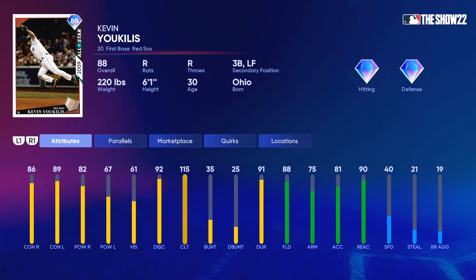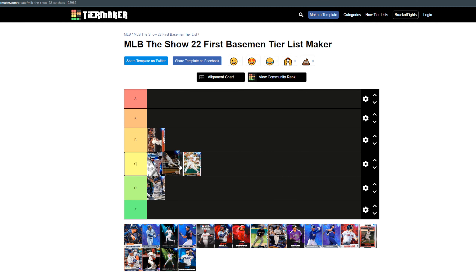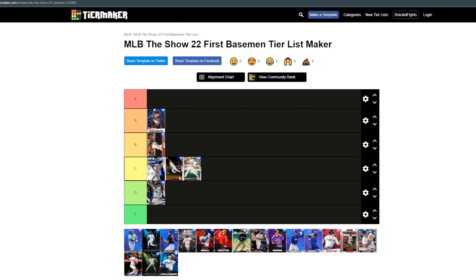Next up we have new legend Kevin Youkilis. Youkilis has reverse splits, which is good for now because of all the right-handed pitching you're gonna face. He actually has very good fielding and 40 speed. Youkilis is an interesting card that I don't know much about — I haven't used him yet, so I have no true opinion. I'm gonna say between B and C tier; to play it conservative I'll put him in the middle of C tier. He's worse than Ortiz, better than Morneau, but you could easily argue this.